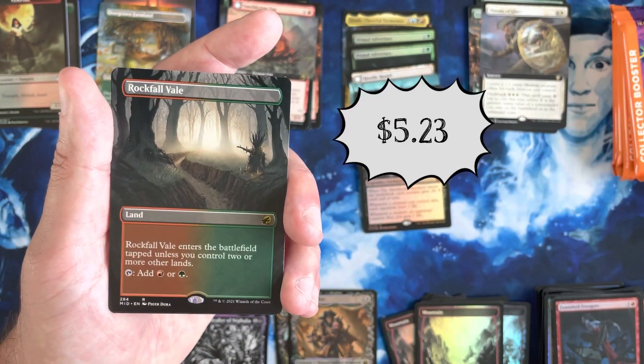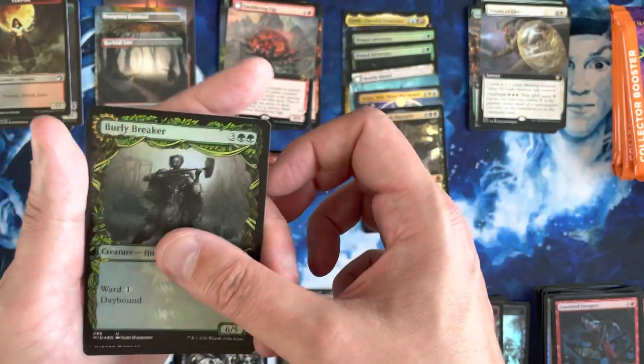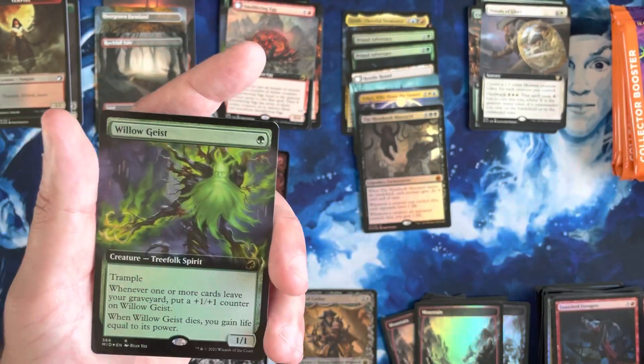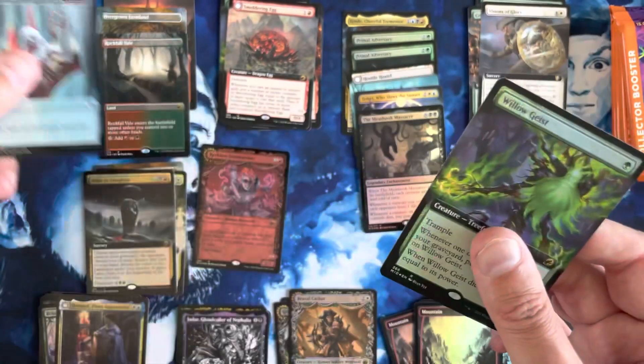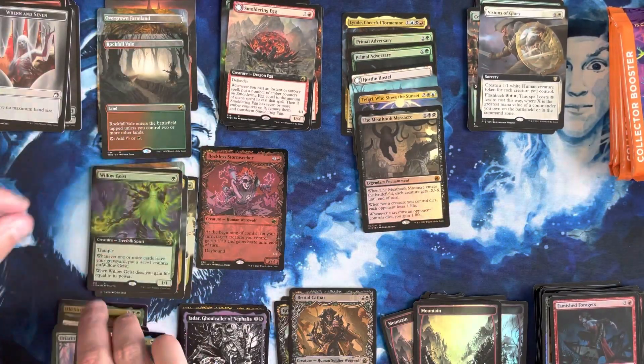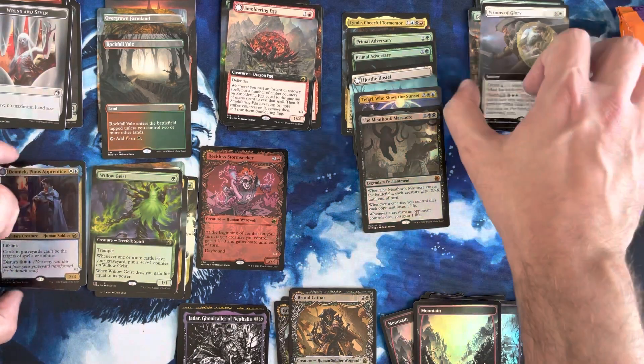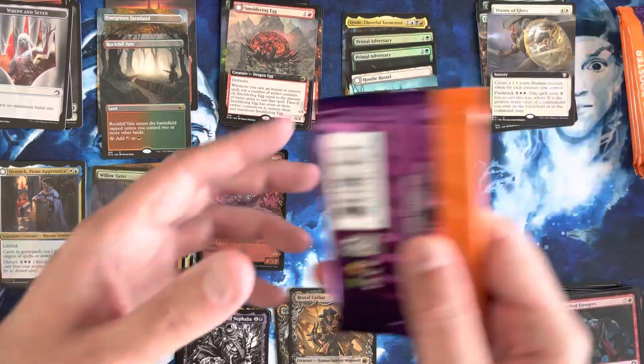We've got another Extended Art Land — the Rockfall Vale. This box is looking up. All of a sudden, this box is amazing. I've got another Wren token and we've got a Foil Extended Willow Geist — we will take that. Oh man, I'm so happy now.